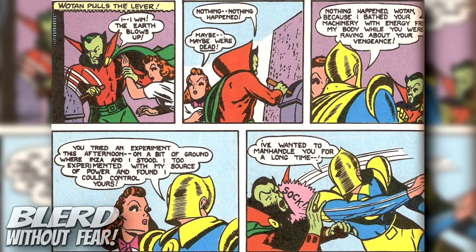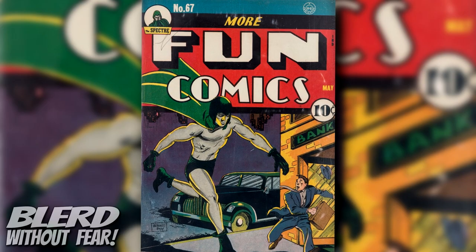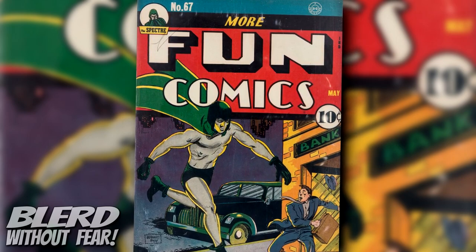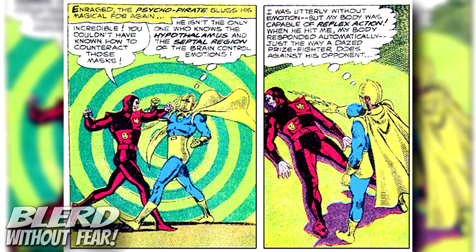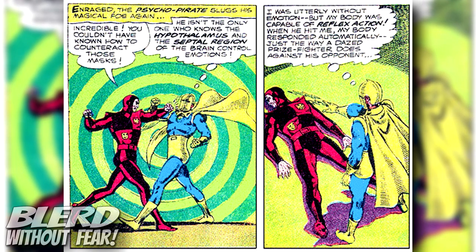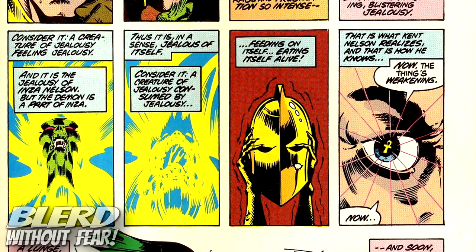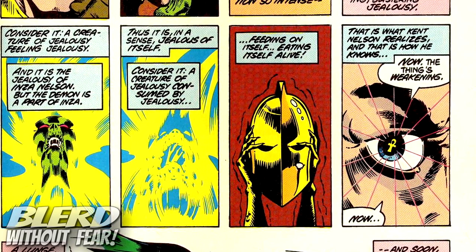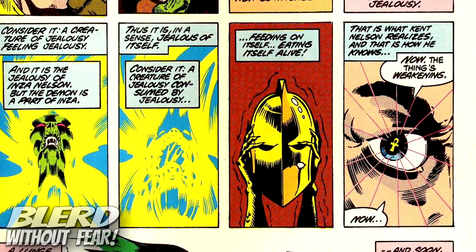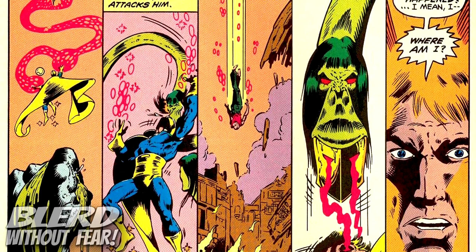Despite being introduced in More Fun Comics No. 55 in May of 1940, Kent Nelson wouldn't be introduced officially as a character outside of being Dr. Fate until exactly a year later in More Fun Comics No. 67 in May of 1941. When Dr. Fate is wearing the Helmet of Naboo, he is effectively emotionless — so much so that the Psycho Pirate's powers won't work on him. The helmet also has a mind of its own. If someone who doesn't 'own' the helmet tries to put it on, the helmet can actually resist their attempts, and even if they manage to put it on, using the helmet's abilities will be difficult. Some villains have attempted to wield the Helmet of Naboo and found themselves driven stark raving insane after trying to wear it. The helmet also summons the Amulet of Anubis and the Cloak of Destiny when it's put on.